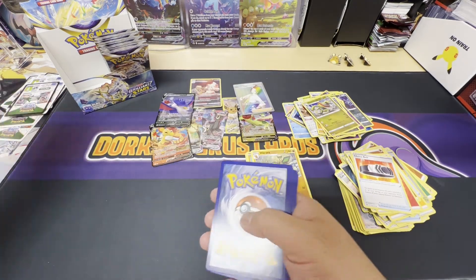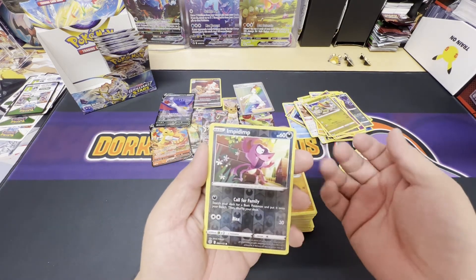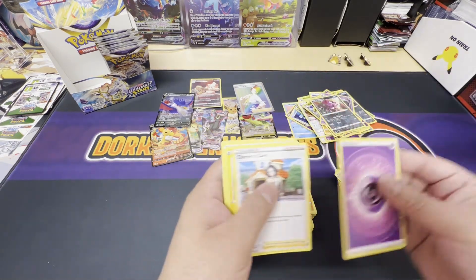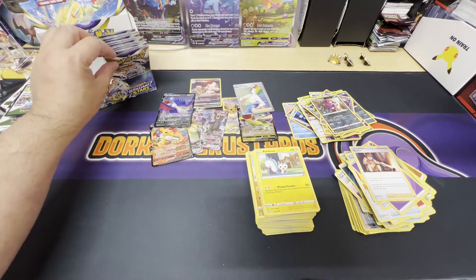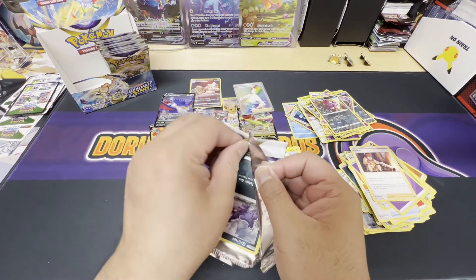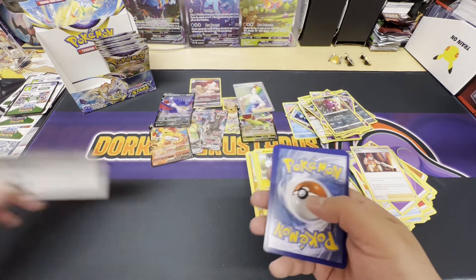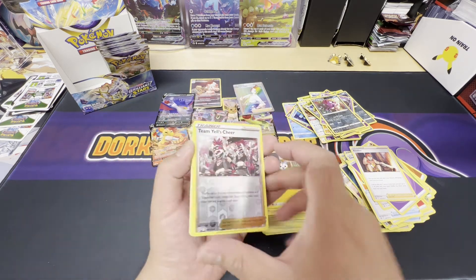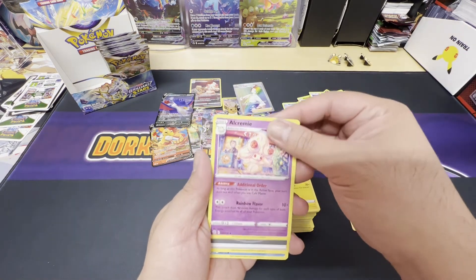Black border — these are some nice hits. We got the reverse holo Impidimp and a holo Dusknoir. RCS pack art, white code card. Team Yell's Cheer reverse holo and an Alchemy non-holo rare.